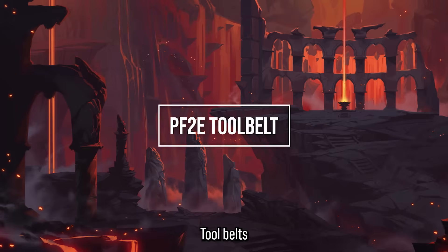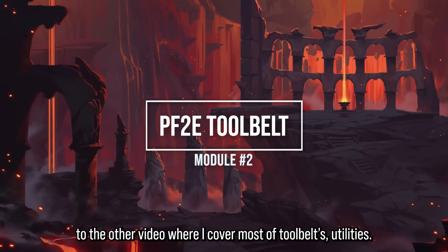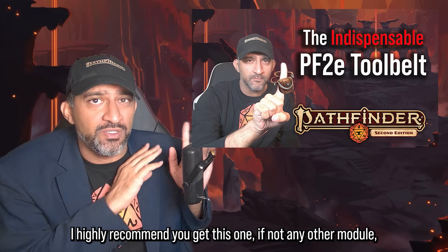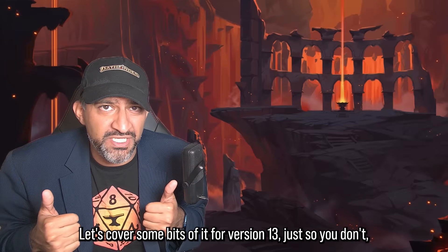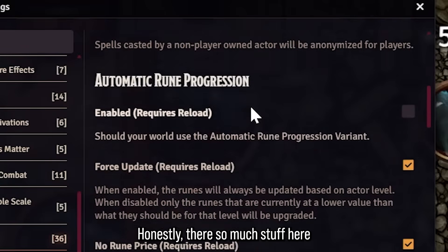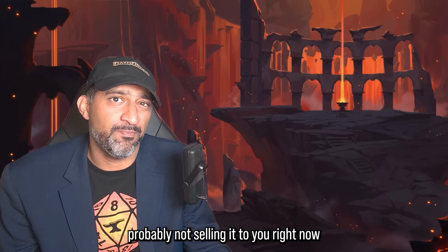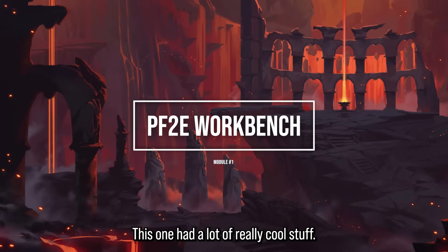Module 2: PF2e Tool Belt is indispensable and has so many options I'm not going to cover them all here — I made a full extensive video on it for version 12, and some options haven't carried over to version 13, but check that video out. This is a really important module I highly recommend. Looking at the settings, there is genuinely so much quality of life here that I could not live without it — that's why it's number two on this list.